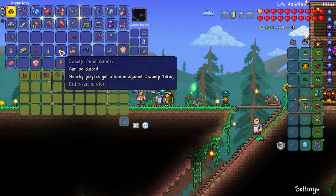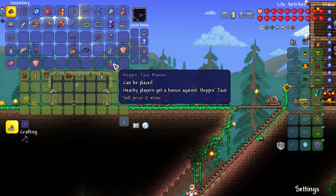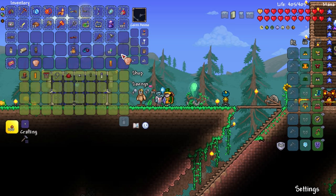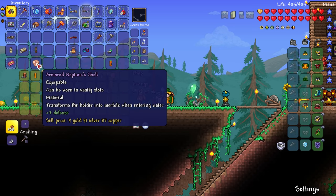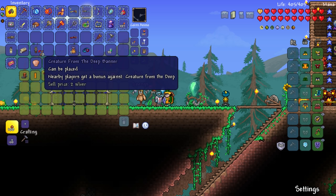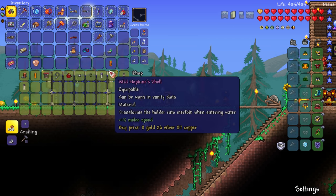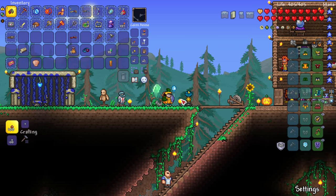Let's sell a bunch of these banners — I don't care about them. Oh, there's the hoppin' jack banner! I like that cosmetically, I'll keep that. Wild Neptune's Shell — I'll sell that one because the plus 3 defense armored variant is probably better. Frankenstein banner, sure. There's the hoppin' jack — I'll keep that, pretty fun.